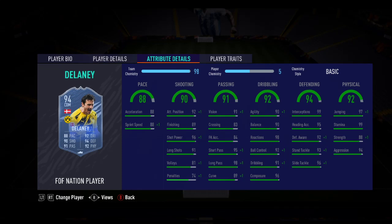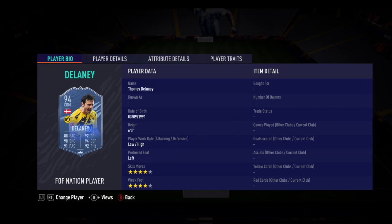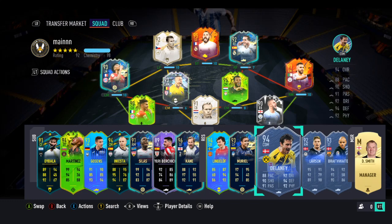This is one of those cards you can literally play anywhere — even as a CAM, though he works best as a DM. For an 86-rated squad he's amazing; his reactions and composure are so good, and his passing is exceptional. I'd probably put a Shadow chemistry style on him. You can also link all three cards together — Delaney at CAM, Braithwaite at striker, and Larsson at right mid.